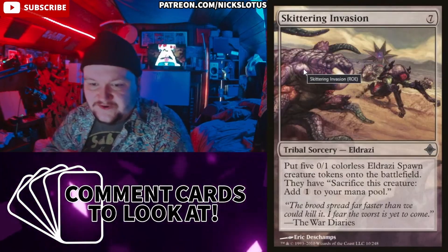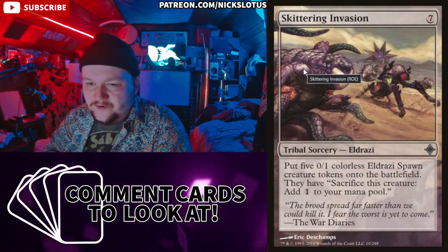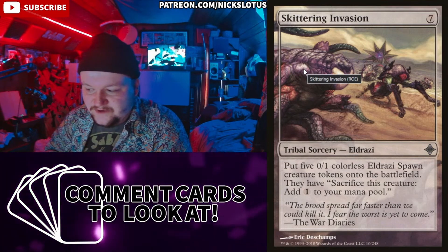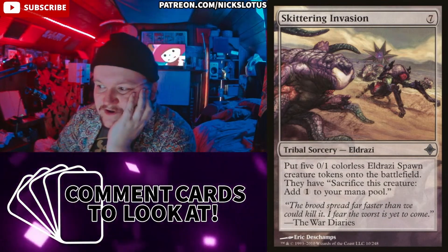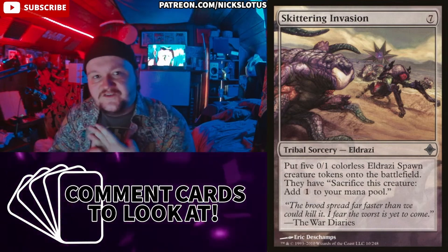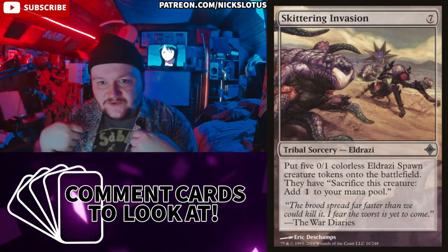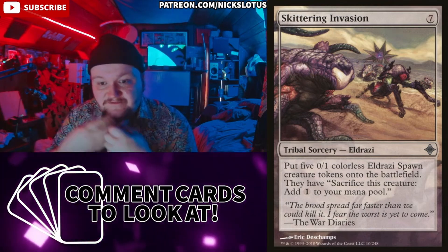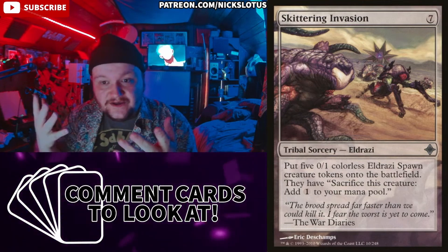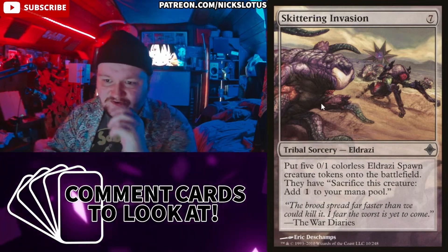In an aristocrats deck this seems really good. At some point you'll probably get Ashnod's Altar out, and even if you don't, you have mana rocks. If you have Ashnod's out you can crack three things for six mana, trigger three aristocrat death triggers, then use that mana to play Skittering Invasion and spit out five 0/1 Eldrazi tokens, then sac those Eldrazi to float mana and play more stuff. This could chain really solidly in an aristocrats deck.